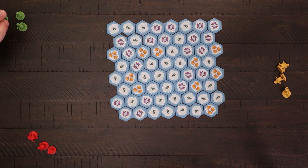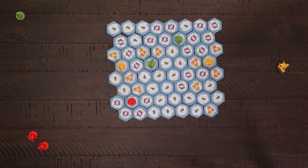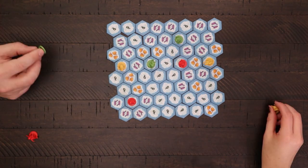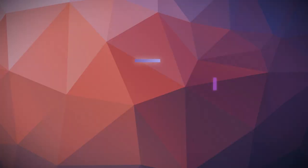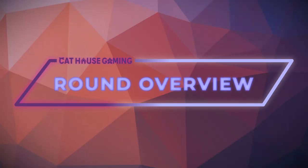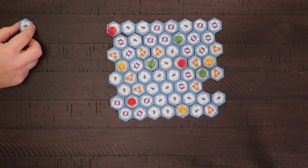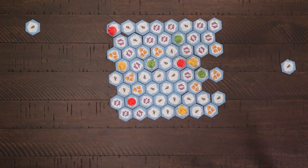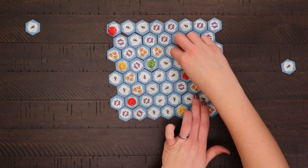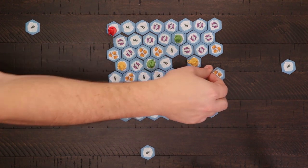The youngest player is the start player and places a single penguin onto a fish tile containing a single fish. The player to their left does the same, and placement continues in this manner until all penguins have been placed on the board. Beginning with the youngest player, each player moves one of their penguins and collects the fish tile the penguin just vacated. Penguins can only move in straight lines and must stop when they reach an obstacle, such as the end of the iceberg or another penguin.